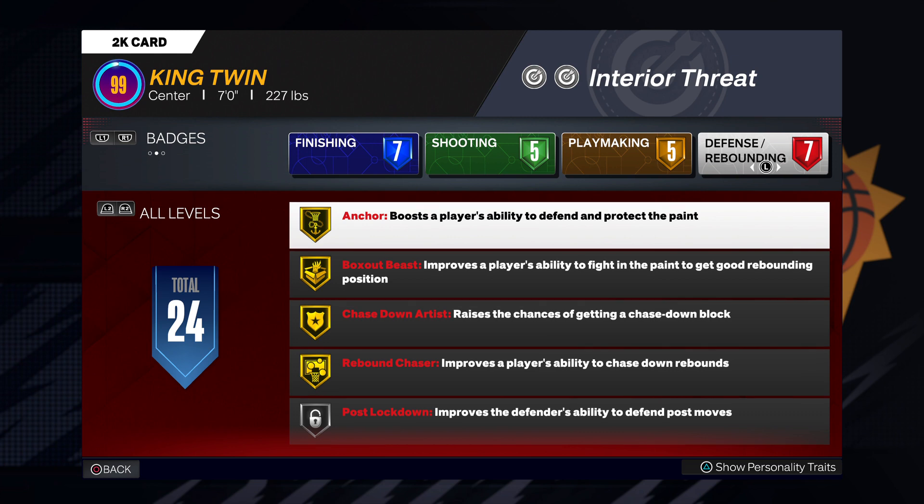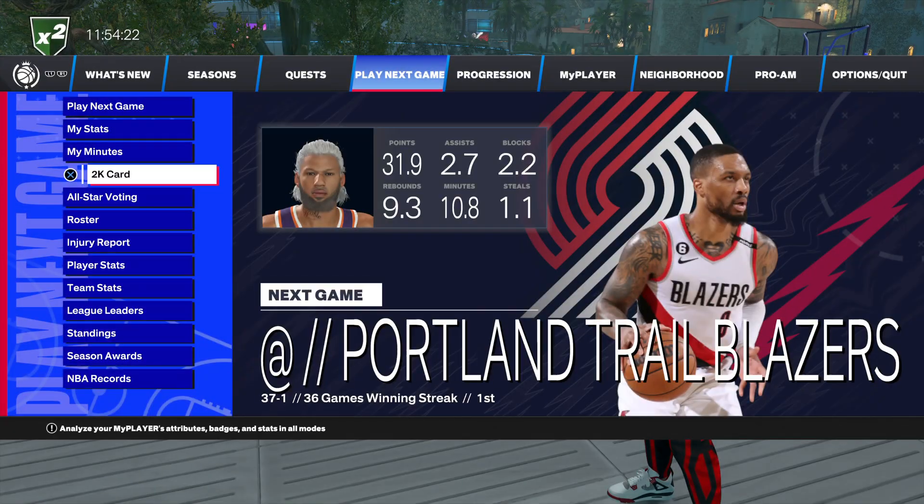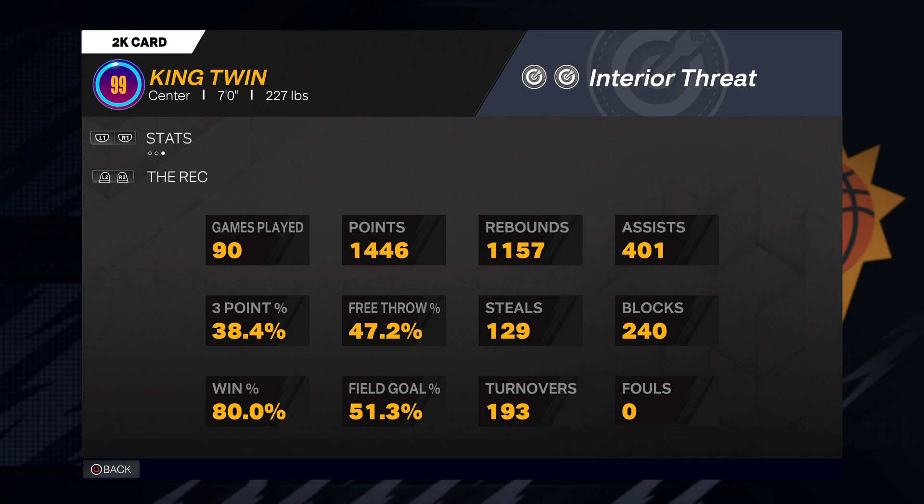Hall of Fame badges cost way too much — you gotta sacrifice too much to get Hall of Fame. This is an all-around build, this is gonna dominate the floor. This could really be a Rec Pro-Am build — I'm telling you it will dominate. Traits — got that Gym Rat. You need to grind that out, I'm telling you, grind that out.